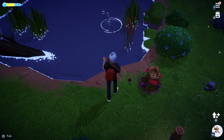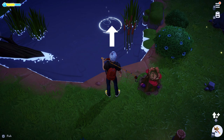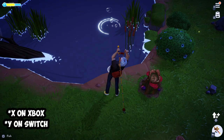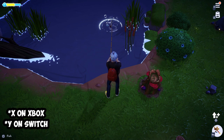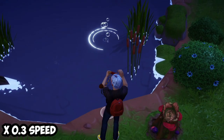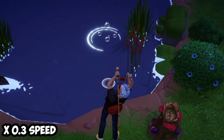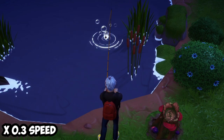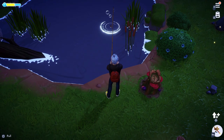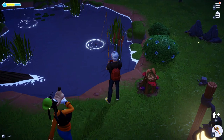Now position your character to look directly at the ripple. This is important because you are going to want to cast your line onto the pond. Hold the square button if you're on PlayStation and you will notice a small circle pop up going further and further away from you — this is where your line is going to be thrown. Once the small circle is right on the ripple, simply release the square button and your cast should land on it no problem.